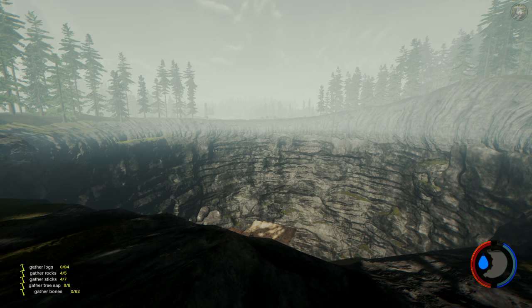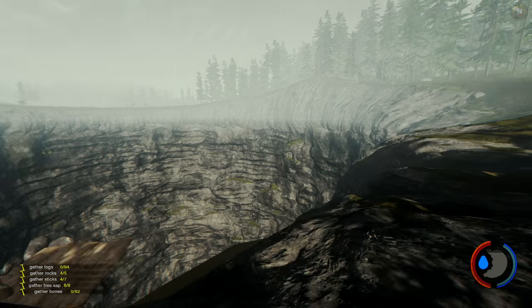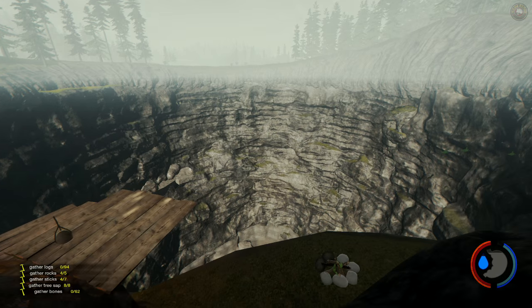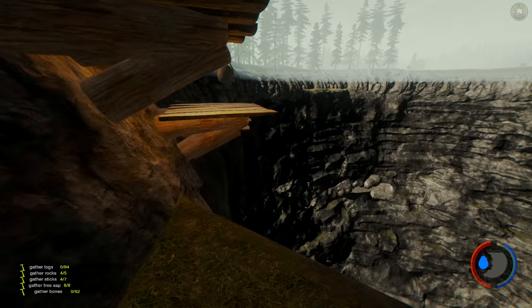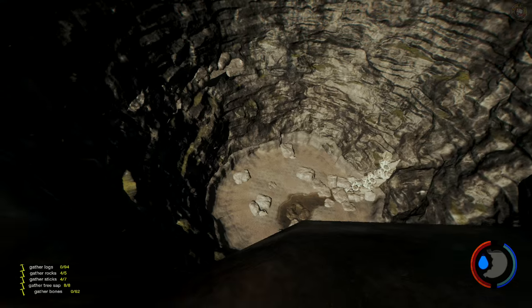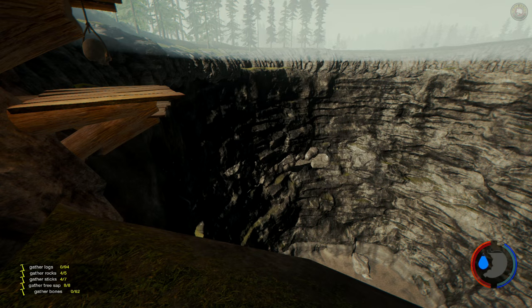Thank you so much for joining me, this is Game Edge. We are back in the forest — this is a brand new update, 0.36, which is just awesome. We now have a sinkhole — crater, whatever you want to call it. The developers are calling it a sinkhole so we'll go with that. We built a couple here and you guys brought up a really good point: why don't we just use a climbing axe?